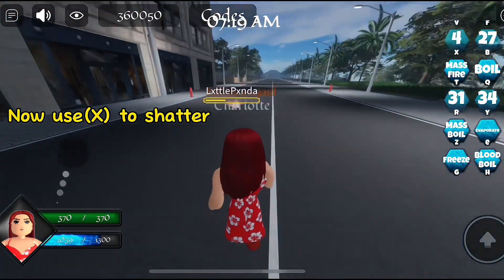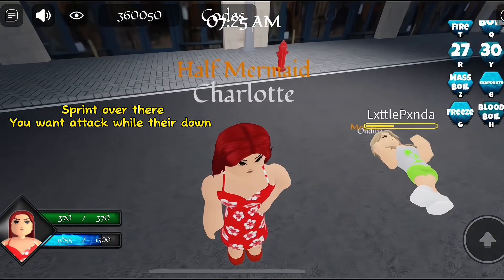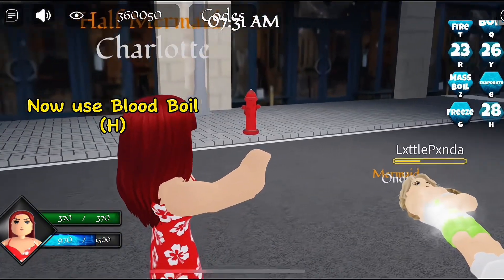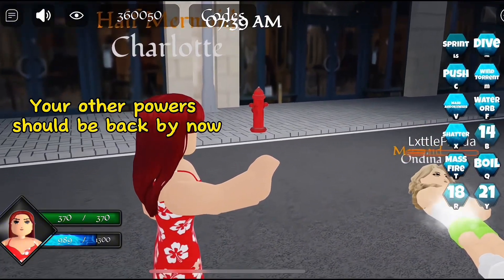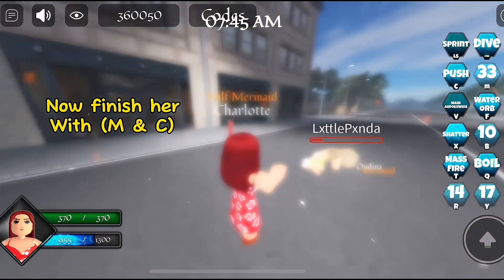Quickly set them on fire by using R, then use advanced freeze by using Y. This keeps them down while keeping your health intact. Then use X to shatter and spin. You want to keep them down while attacking — now use blood boil by using H. Your other powers should be back by now, so just use M and C.